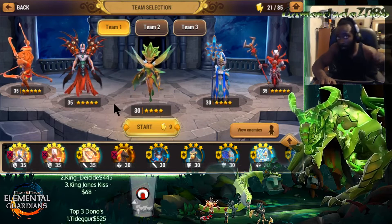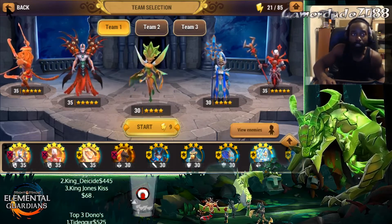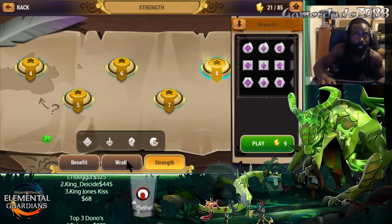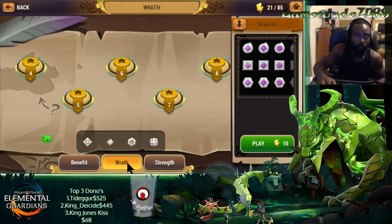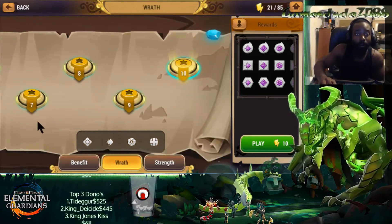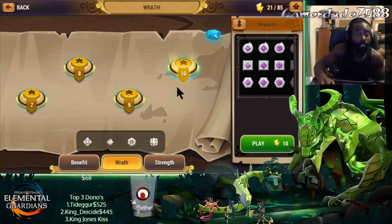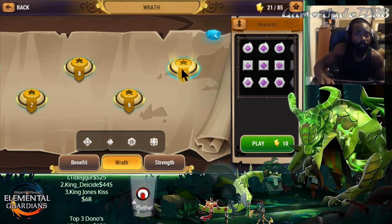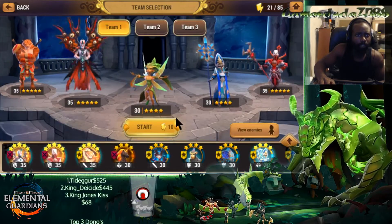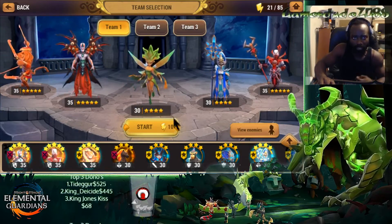I'll go over the units and the Glyphs later on in this video. But we've been doing what we can to improve our Glyphs just so we can go into that next level, with that next phase into the Steff, because that is our current focus. What the normal meta generally is, people farm Wrath first, which we have cleared that through 10 as well. We did that after we completed Strength.